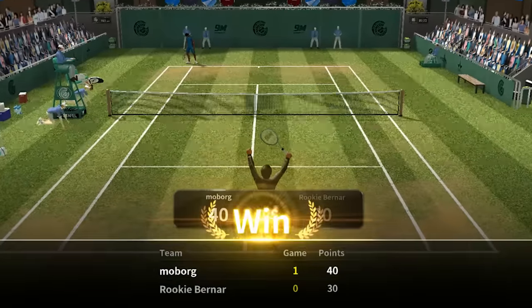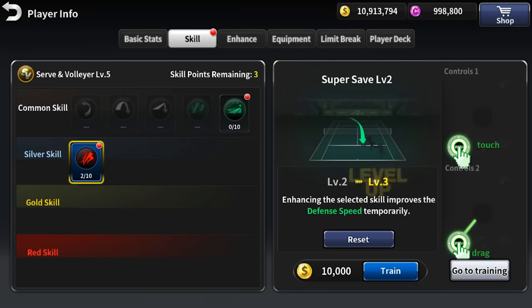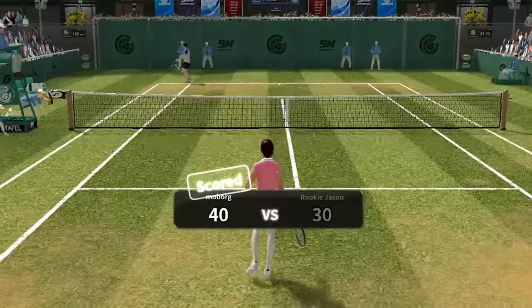Increase your level and earn money in order to unlock new skills and upgrade them from beginner skills to red expert skills, which will add special strength, spinning, or a feint to your hits by means of simple swipes.